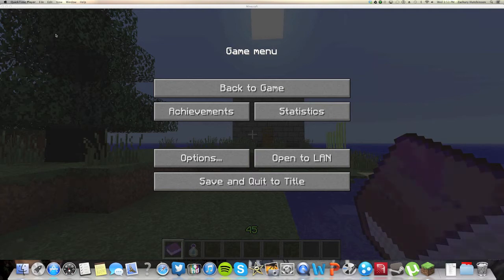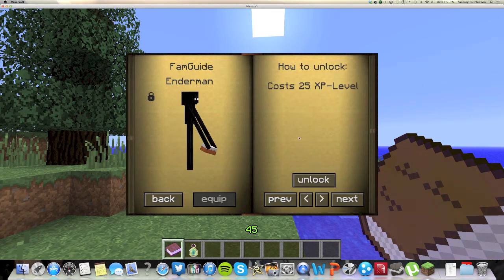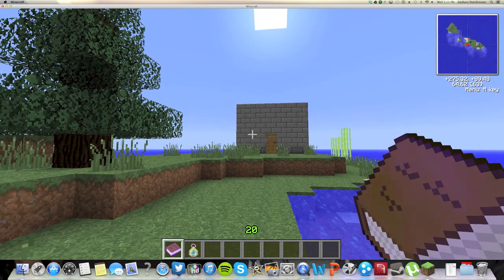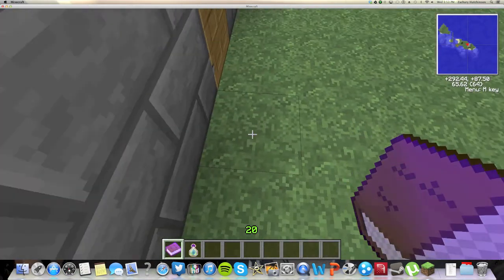The next on the list is the enderman. It costs 25 XP, so it is expensive. I'm not sure how often you'd use this — I wouldn't use it that much. But what it does is it lets you teleport. All you've got to do is look at something and hit R, and then you teleport, which is cool.